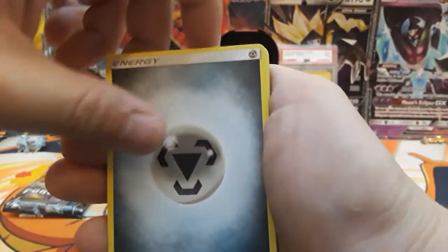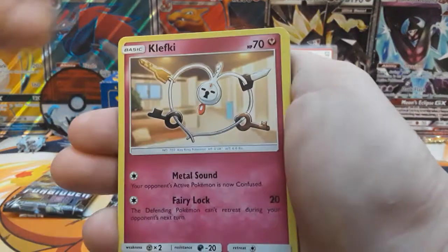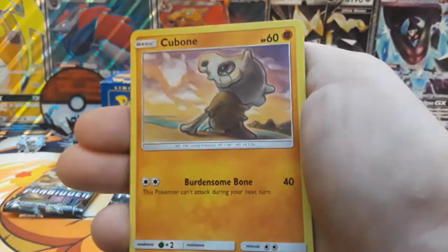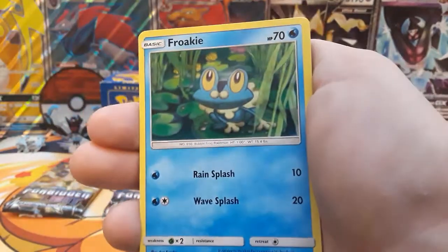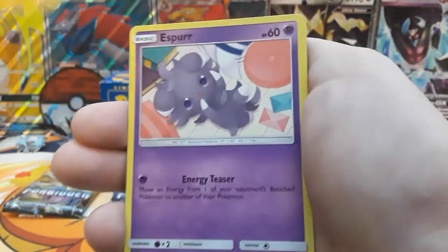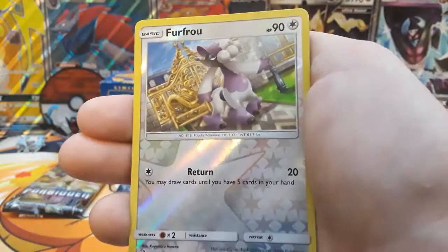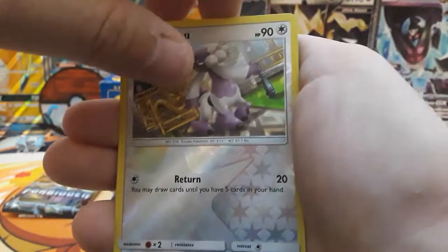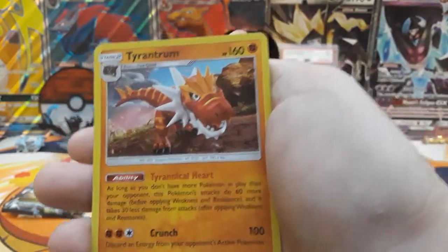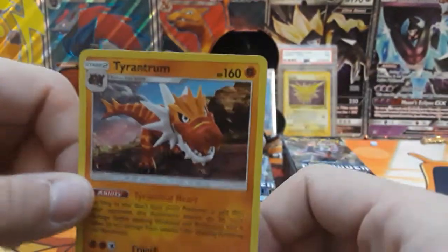Next pack we have a Mero Energy — Klefki, Uxie, Lady, Snover, Cubone, Sad Cubone, Frogey, Krogan, Esper. Fruit Fruit is our reverse and then our rare is going to be a Holo Tyrantrum. Is it? Yep, it's holo.